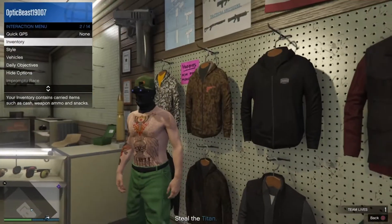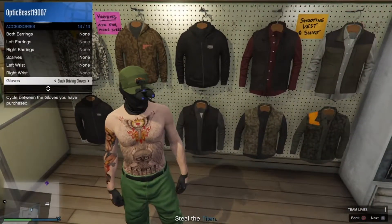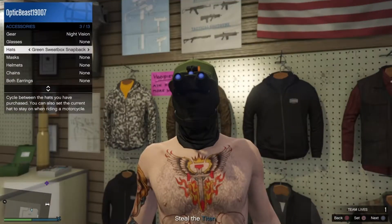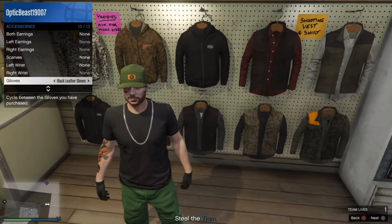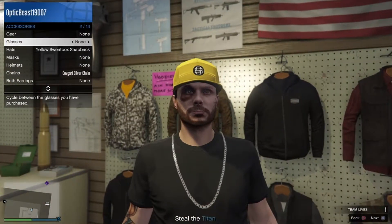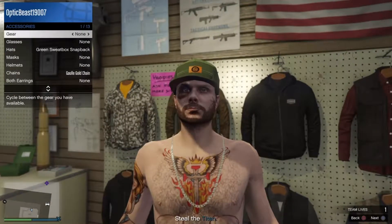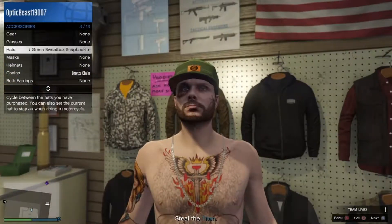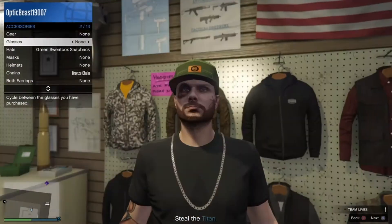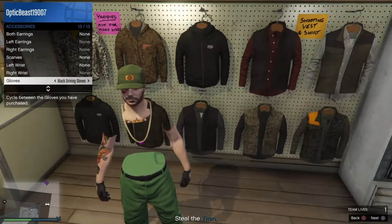Go to Style, then Accessories. Go to Close, one to the right. Go to Chains, one to the right. Then Close, one to the right, then Chain, one to the right. Keep repeating that process until you get the result you need.